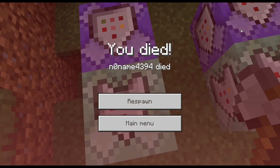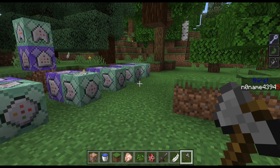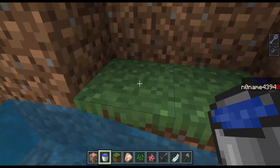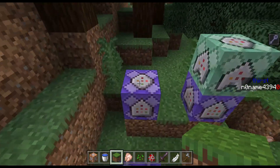Now there is only one question left: how do I get rid of it? It's not hard at all — you just have to jump inside water, so you'd better take a water bucket with you.